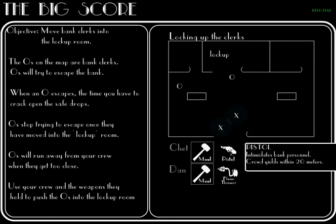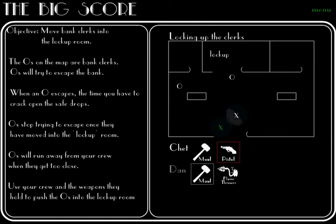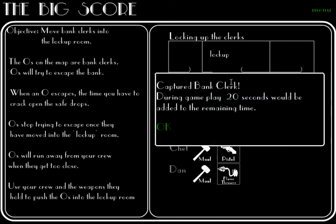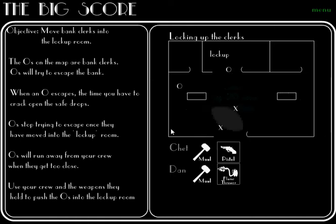The size of this intimidation radius can be dictated by the tool that is currently in use by your crew member. Pushing bank clerks into the lockup room will gain twenty seconds in opening the safe, and it will prevent that clerk from trying to escape the bank.